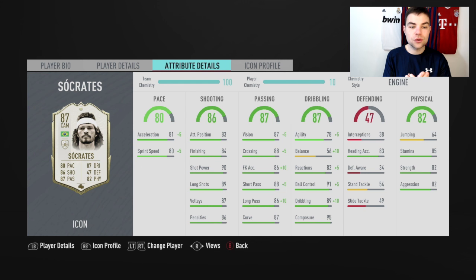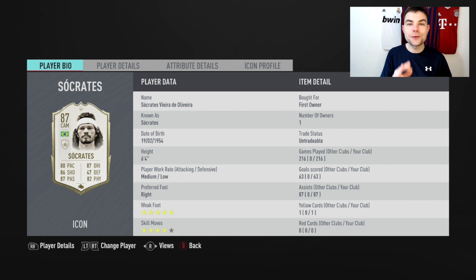Shooting is good — finishing 84, not crazy but good for a card on this game. I feel like maybe a different chemistry style could boost his finishing, but I quite like the Engine on him — it boosts his passing, dribbling, and pace. Shot power 90, very important. Stamina 85 is very good. Long shots 89, crossing 88, vision 87, agility 78, and balance 56 — that might be a warning sign but I'll talk about that more. Ball control 91, dribbling 89, composure 95.